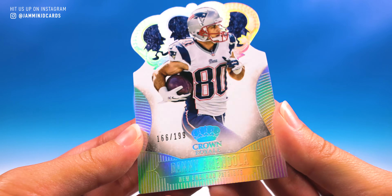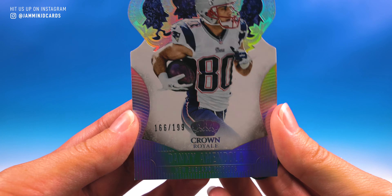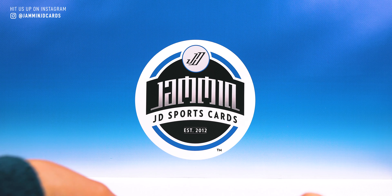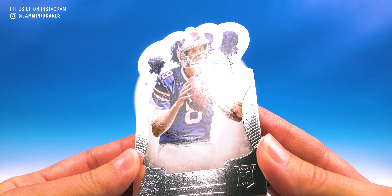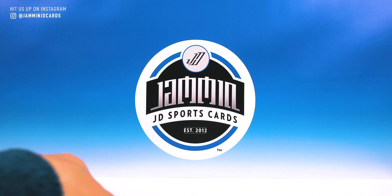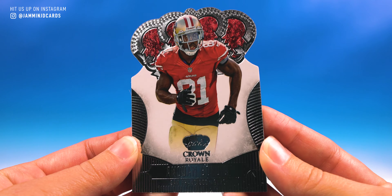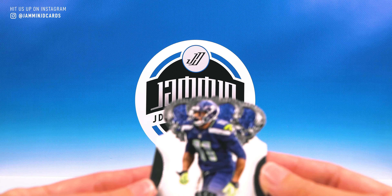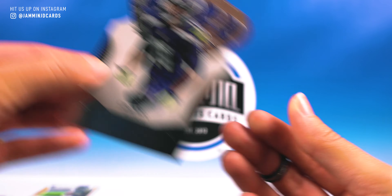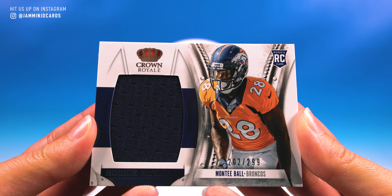And for our hit - oh sweet, check that out! Kristin Michel - that is a nice, nice patch! Check that out, that is sweet. You got the typical Seahawks patterning in there, some thread, and this cool little piece sticking out making his escape. On-card auto, Kristin Michel, number 33, signed, 125 of 199. Nice, I like that. We're getting some good hits, all still relevant-ish from 2013.